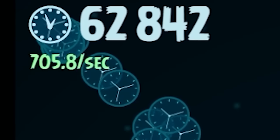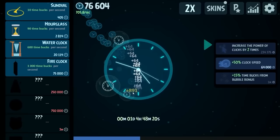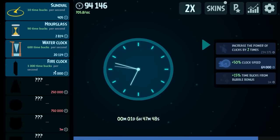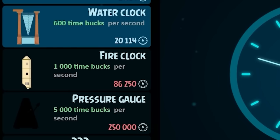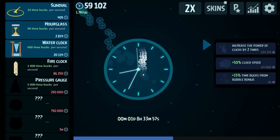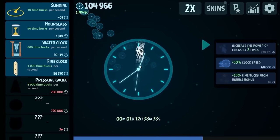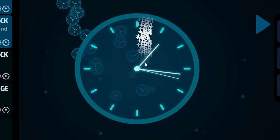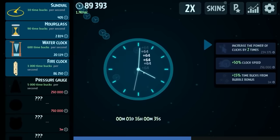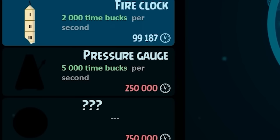The bonuses got bigger — now they give us about 900 times 5, so 4,500. We're definitely able to afford the fire clock, giving me an extra 1,000 per second — from 700 to 1,700. Another bubble from the clock gave me about 10,000 to 2,000 each, 2,150 times 5 — that's starting to be pretty good earnings. We're also going to increase the clock speed again. By the end the clock's going to break — it's spinning so quick. Look at all the bonuses we're getting. Another fire clock — that's roughly 50% more earnings. At this point it's worth it to save up straight for the pressure gauge, which gives 5,000 per second.